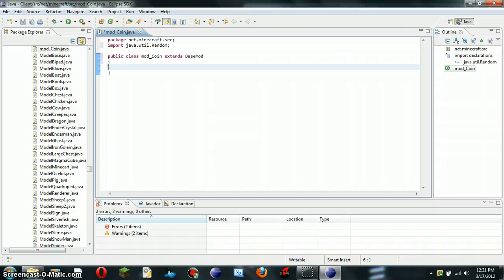Here you want to do public static item, and then coin equals new Item. Right here is going to be what your item ID will be — some items start at 256 or something like that. This item ID is going to be 1000, and then setItemName. This is not the in-game name, this is just a name that they require, so I'm just going to call this coin.